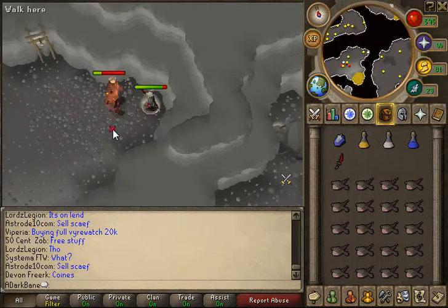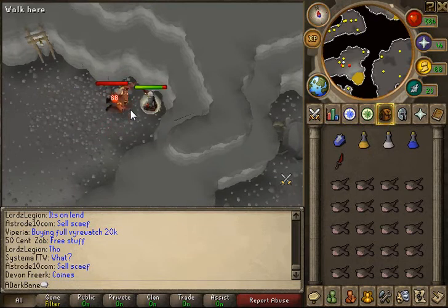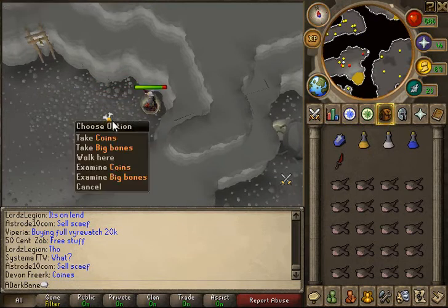These are really profitable. They drop rune scimitars, rune 2h — you want to pick up anything rune that they drop. I think they might drop a couple dragon items, which are really rare. They drop gold charms like it's nobody's business.